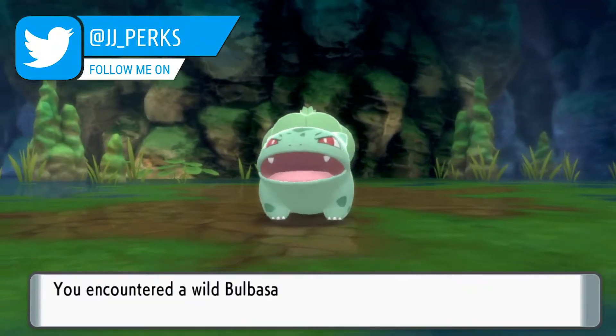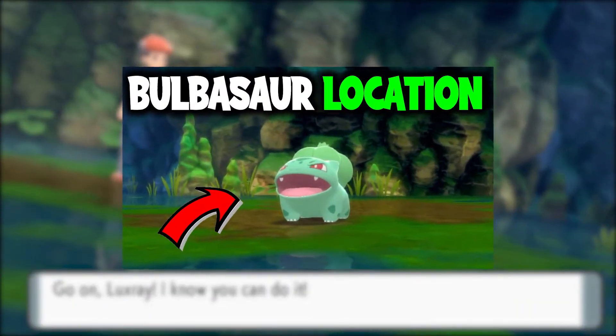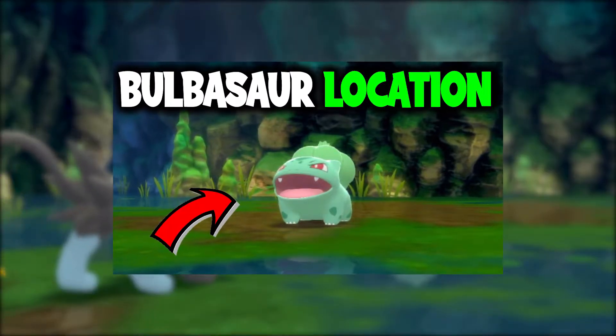Bulbasaur is one of the original Kanto starters, but how do we get one? How's it going everyone? My name is JJ and in this video I'll be showing you where to find Bulbasaur on Pokemon Brilliant Diamond and Shiny Pearl.